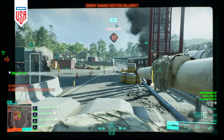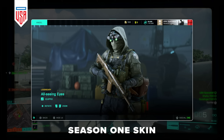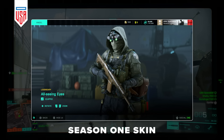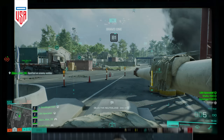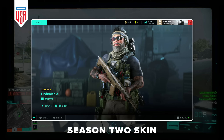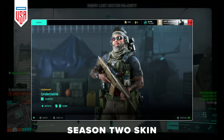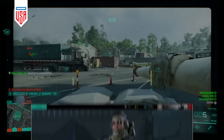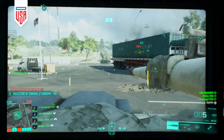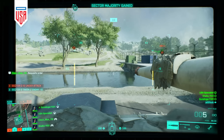A major quality of life improvement I haven't heard anyone talking about is that year one premium owners will now receive any tier 0 battle pass items that they may have missed. If you have the gold or ultimate version of Battlefield 2042 and missed out on claiming these items over the past two seasons, they will now be rewarded to you upon signing in. This will encompass four items per battle pass, including a legendary skin for both Boris and Angel.